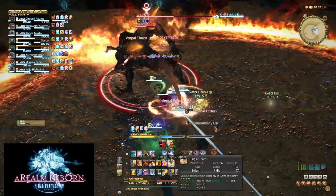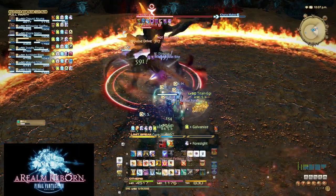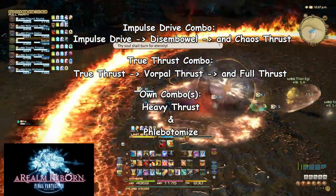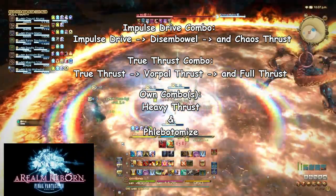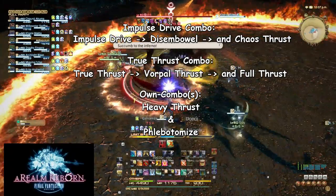Though this rarely to never happens, so you should be able to apply all your bonuses at all times. For the sake of this guide, Impulse Drive, Disembowel, and Chaos Thrust will be considered the Impulse Drive combo; True Thrust, Vorpal Thrust, and Full Thrust will be considered the True Thrust combo; Heavy Thrust will be considered its own combo; and Phlebotomize will be its own combo as well.